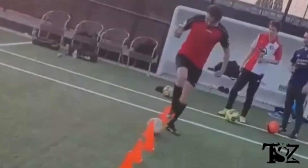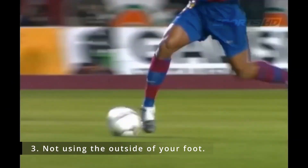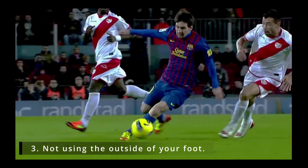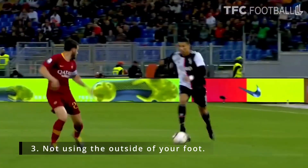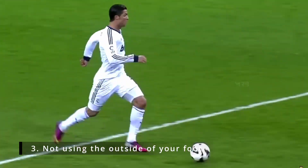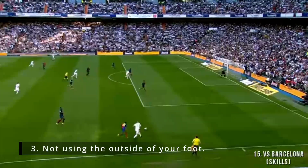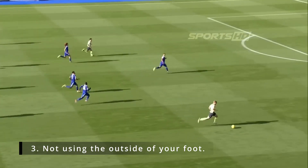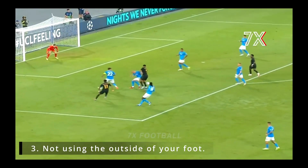Another big mistake players make when trying to dribble faster is they use the wrong part of the foot. When you're sprinting with the ball, you want to use the outside front area of your foot and you want to be hitting the center of the ball. Using the outside of the foot is the best way to mimic your natural running stride. You'll notice that it's uncomfortable to sprint full speed while dribbling with the inside of your foot, because that's not how you naturally run. When you're sprinting with the ball, you'll rarely use the inside of your foot, unless you're bringing the ball back in front of you because it's gotten too far away, or if you're preparing to pass, cross, or shoot.